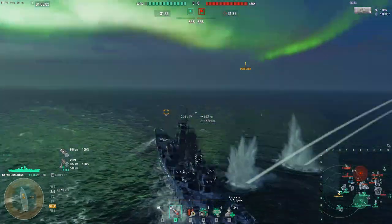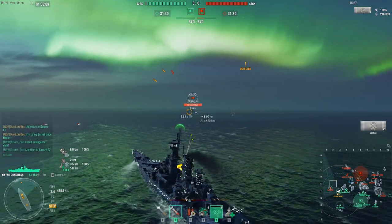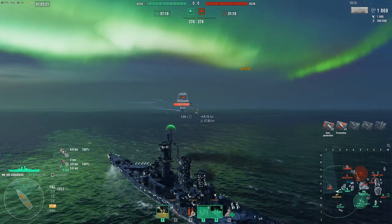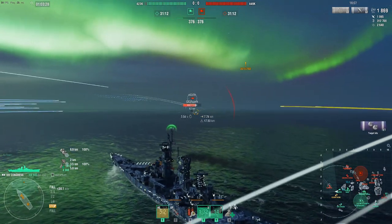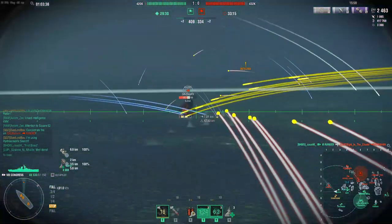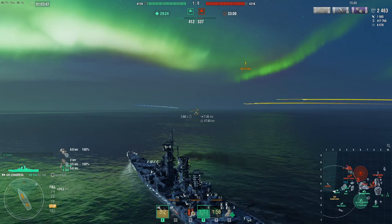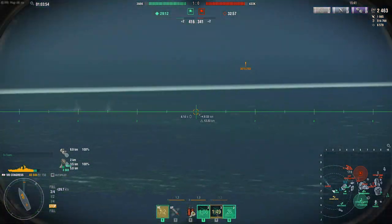This is pretty much a battlecruiser. It does have a 60-second fire ticker, so whenever fires go, they burn for 60 seconds, and it also has a 60-second DCP. This ship suffers from not having fire prevention, and it doesn't have a regular cruiser DCP, so it's going to suffer with that. It's probably best to build into fire reduction, but if you want to do more radar, you can do that as well.